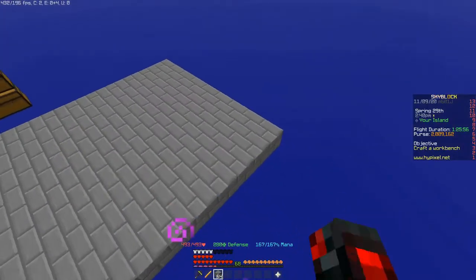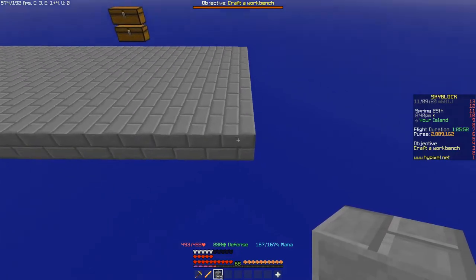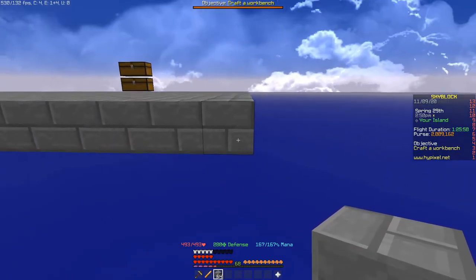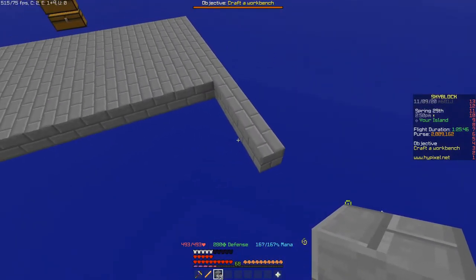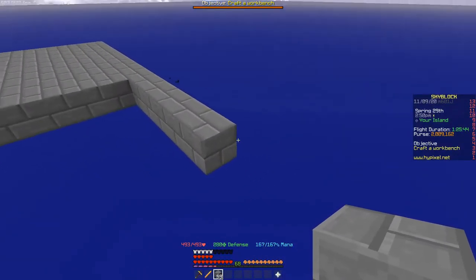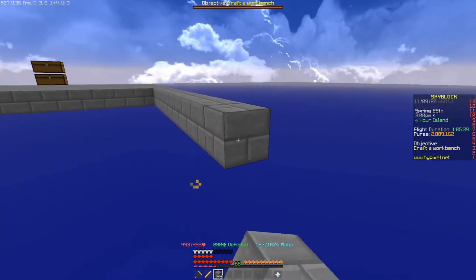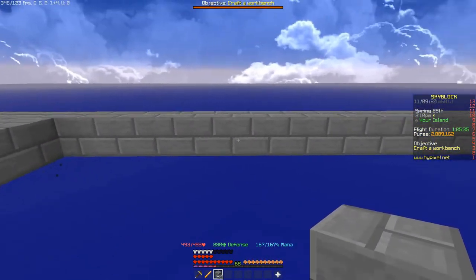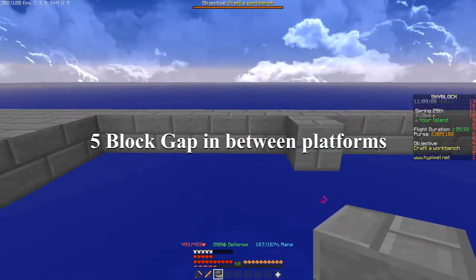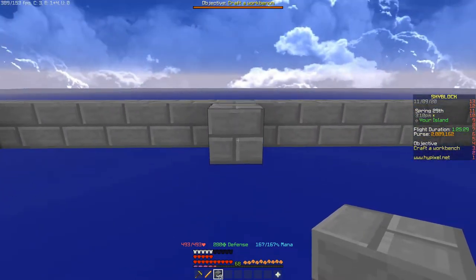Here's what it looks like now. The next step is to make another 9 by 53 platform five blocks away, so one, two, three, four, five. Then make the other platform: one, two, three, four, five, six, seven, eight, nine, and then 53 blocks down — these platforms are five blocks apart.